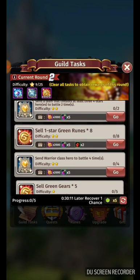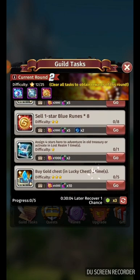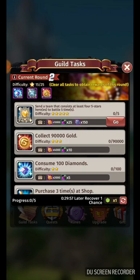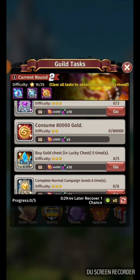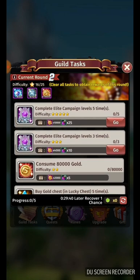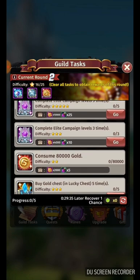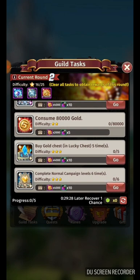As soon as you get the omni-souls from the first round, you can do the same thing with the second round — keep upgrading and refreshing until you get another omni-soul. Once I got a maximum of three omni-souls from Guild Tasks in one day, which is very good, but that was just once. Usually I get just one omni-soul. After some time I refresh again and may get the omni-soul task on the second round.